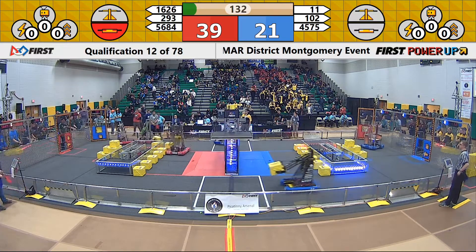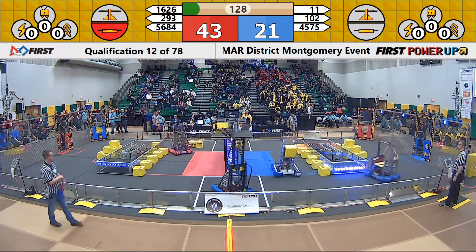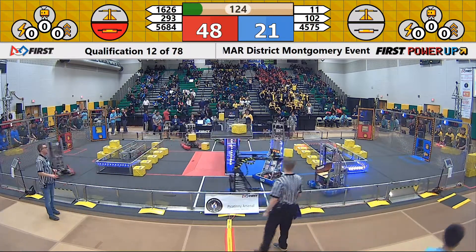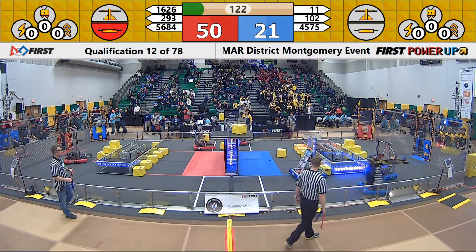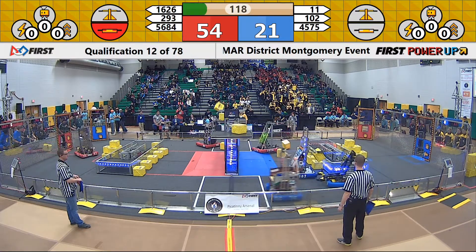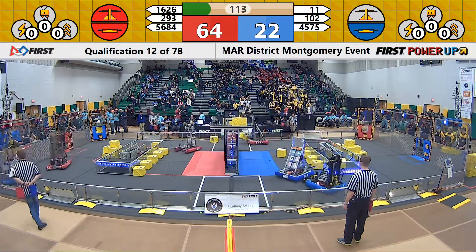Drivers taking control, 39 to 21 red alliance with a slim lead. Team Spike extending their roller claw intake. Falcon Robotics going high, scoring a power cube into the red side of the scale. 293 Team Spike looking to do the same, revving up their shooter — up and in, good for 293. Red alliance with a two-to-one advantage on the scale.